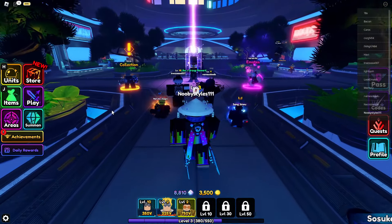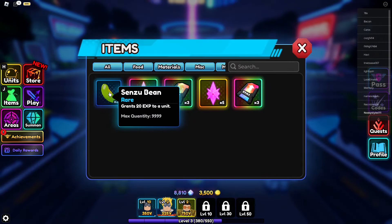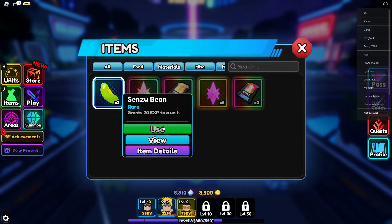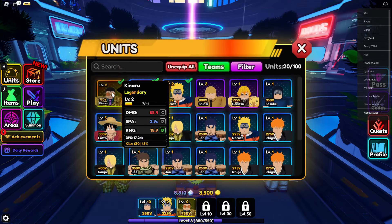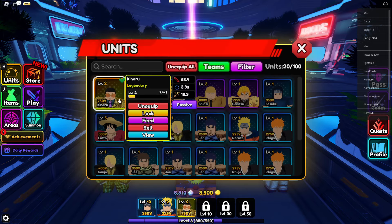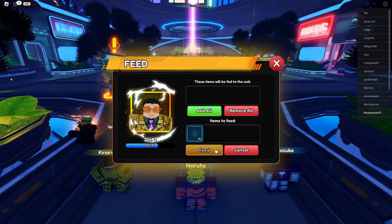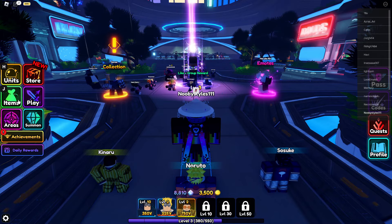Click X to close, then go to your Items. You need to have at least one bean. Go ahead and use that one bean — I'm going to feed it to this unit here. Just feed one bean.